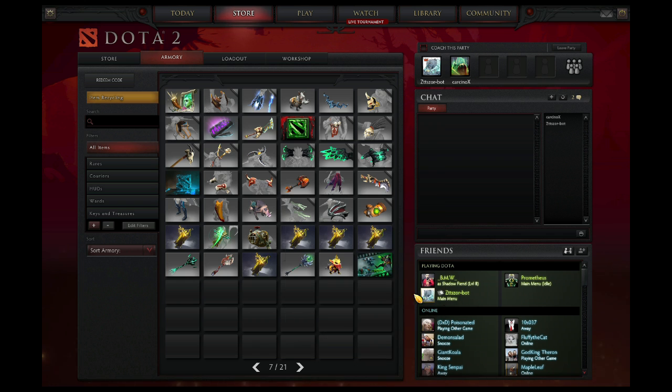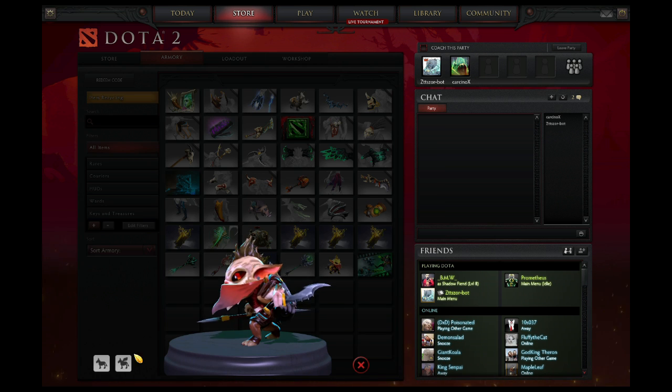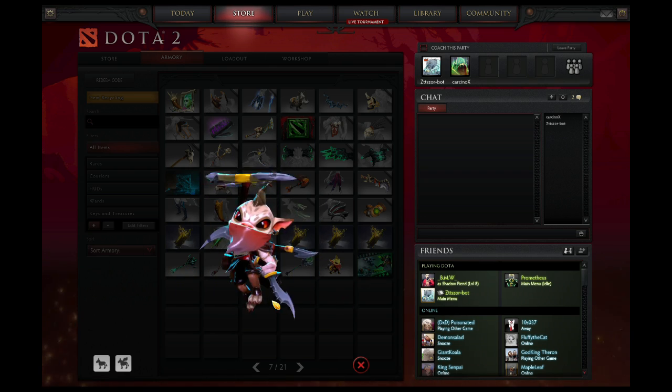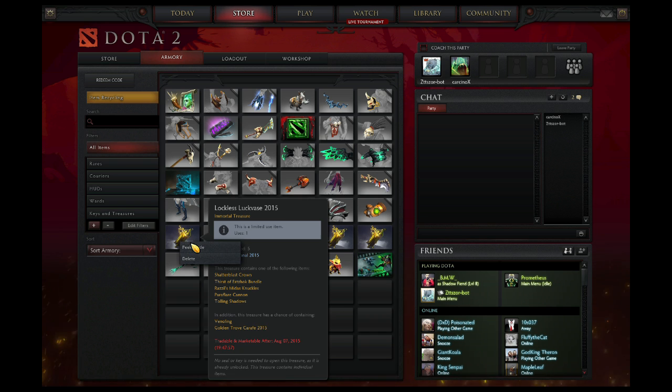Look at this huntling — freaking Bounty Hunter flying, twisting one of his shuriken around as a helicopter to fly. That's ridiculous. Okay, onto the Lockless Vase.